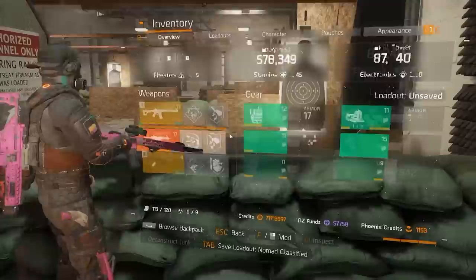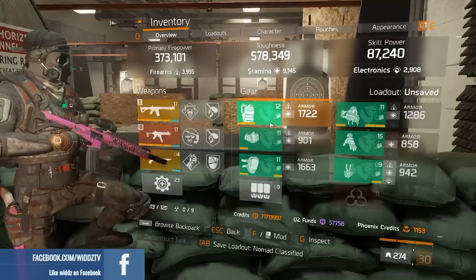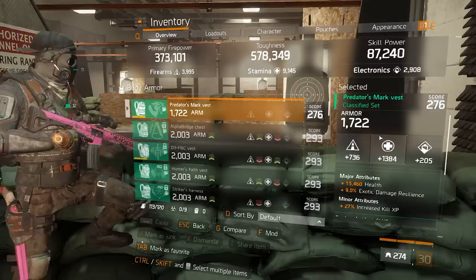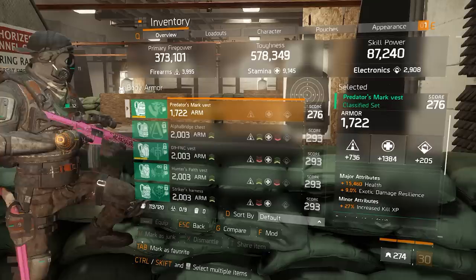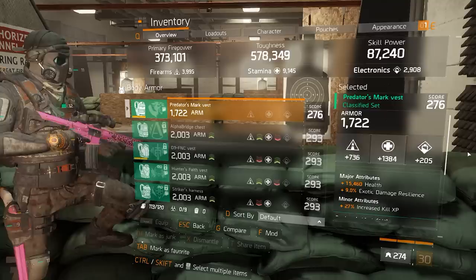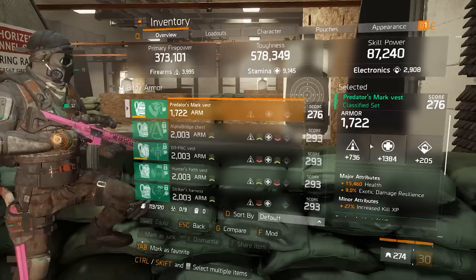With that explained, let's dive into the build video. So 6-piece Predator — pretty straightforward build. Since 1.8 with classified sets it's been pretty straightforward how to build them, but there are still some major and minor attributes I'm going to go through. My set is not min-maxed yet — I'm going to farm some div tech and min-max it — but the important thing here is just the stats. All my pieces are going to have a stamina roll as a major, because I want to reach 9,000 stamina if I'm playing Skirmish and Last Stand. If I want to go into Last Stand or Skirmish I just swap some firearm rolls for stamina.